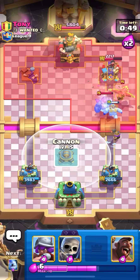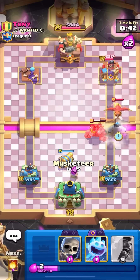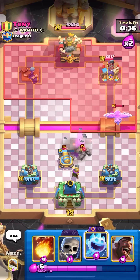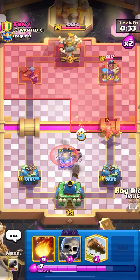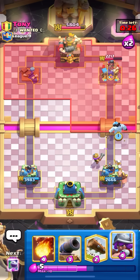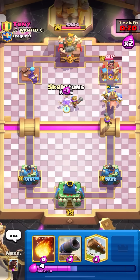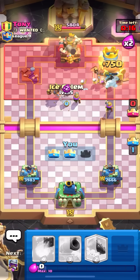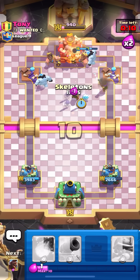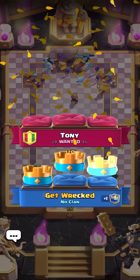Going for a cannon super down low — he's not going to be able to lightning both. Going for a musketeer again. Going for ice spirit, then hog in the back. With Hog 2.6, when you hog in the back you have plenty of time to react to whatever they place on defense. If he goes barbs I can definitely fireball on time. He gave up — nice first win. That prediction fireball was the move, it instantly took the tower down.